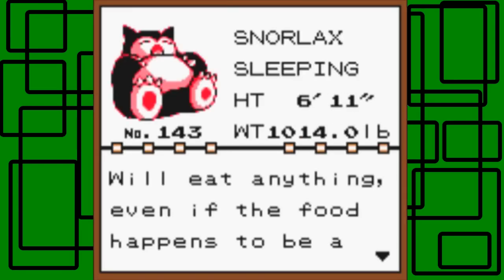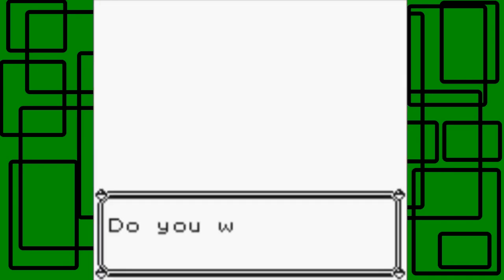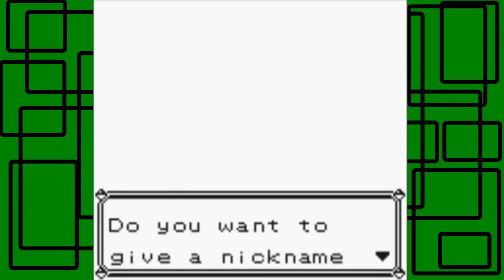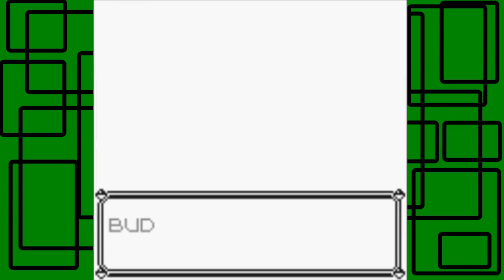Snorlax is the Sleeping Pokémon. It's number 140 in the Pokédex. Its height is 6 feet 11 inches — geez — and it weighs 1,014 pounds exactly. It will eat anything, even if the food happens to be a little moldy. It never gets an upset stomach. I'd love to have that power! Let's name him Buddy — because he's my buddy. It's kind of an original nickname, but I like it. Buddy was transferred to the PC box.